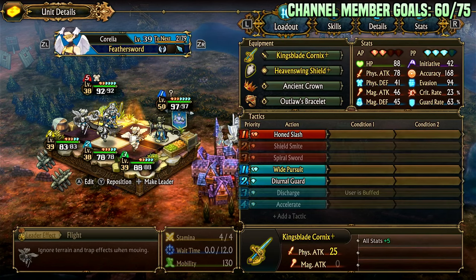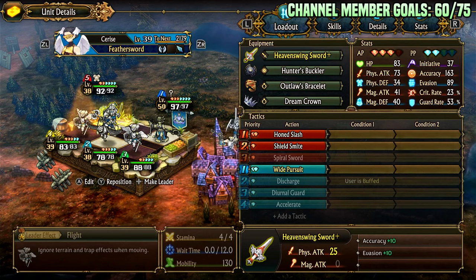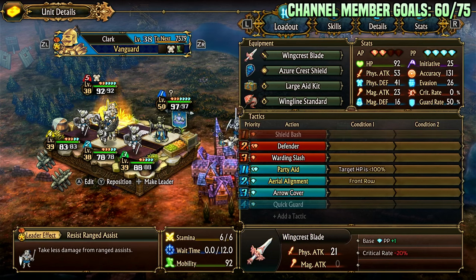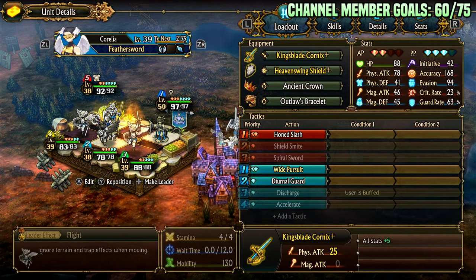I recently made the feather sword guide and said these things fall off, and in a way they kind of do. But I was bored and wanted to figure out a way to make these things as aggressive as possible, leveraging either lowly contested or highly contested things and just generally random classes to see what I could come up with. Here is the result.